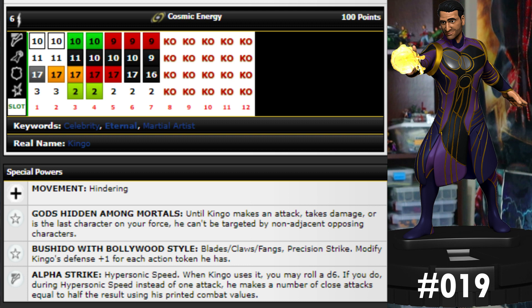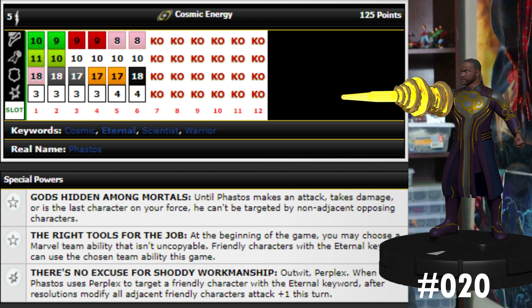Overall Kingo's pretty good — he's got a long dial, lots of steal energy, flurry toward the end, and some regen. For 100 points I think he's well worth it: seven clicks long with tons of regen and steal energy means he can heal himself back up, plus one defense per action token keeps his defense up, and he's very mobile with hypersonic then charge. He's got celebrity, eternals, and martial artist keywords too. I think he's a pretty great close attacker.